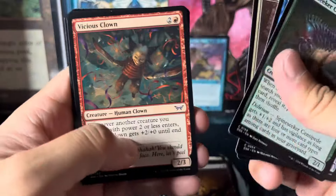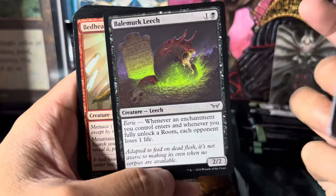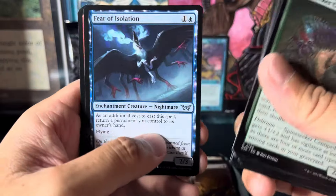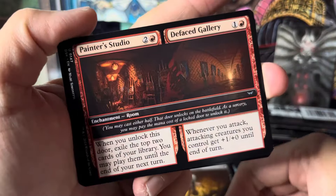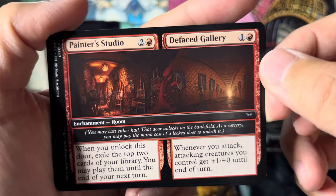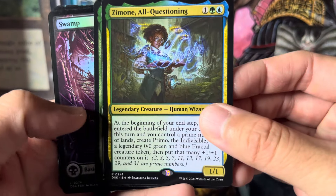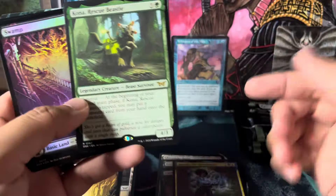What am I looking at — a centipede eating a corpse? It's kind of funny — a few other YouTubers mentioned it but the last set, Bloomburrow, was cute and fluffy, and now you've got all this crazy nightmare-looking stuff. Whoa, that looks foil for some reason — leeches. Here's the room enchantments; this looks like one of the more playable ones just because of the casting costs.